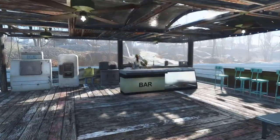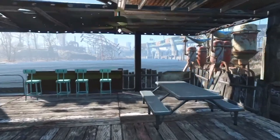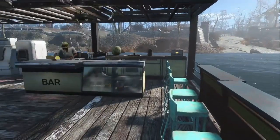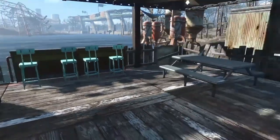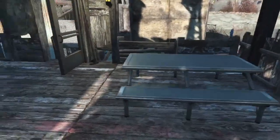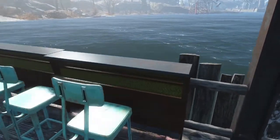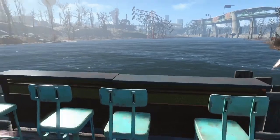This is a restaurant area. I like to have a restaurant area in my settlements because settlers will come and congregate here at night after a hard day's work and line up. It will look like they're sitting at park benches eating food and drinking. If you build bars here they will sit on stools and look out over the water.